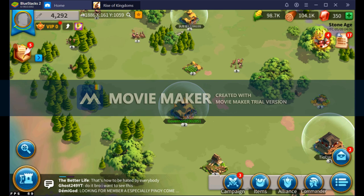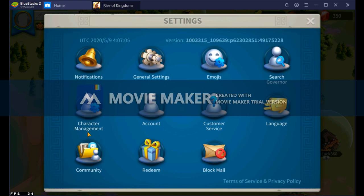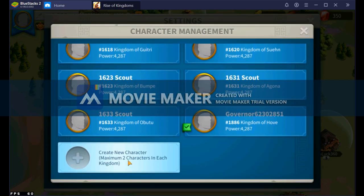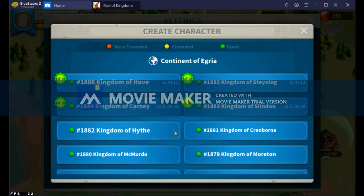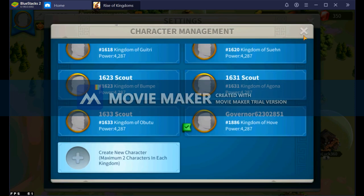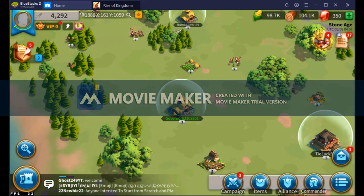Starting our account out, we're going to go through your top left, then go to Settings. We will go to Character Management, and then scroll down to where you see Create New Character. When you click this, it'll show you all of the kingdoms currently available for you to create a new account in. Click here, then click Yes. You create your account. It'll populate you with a restart screen, and ask you to choose a civilization, then you go through the tutorial.